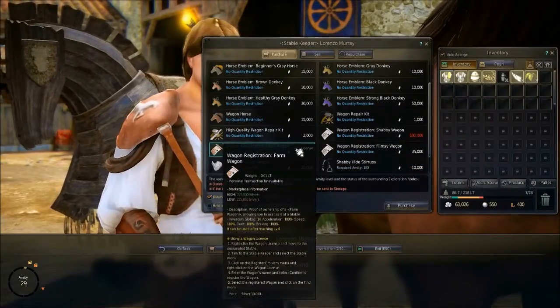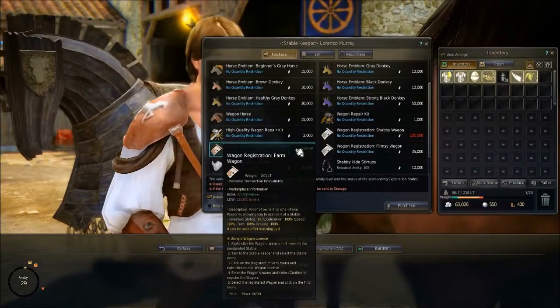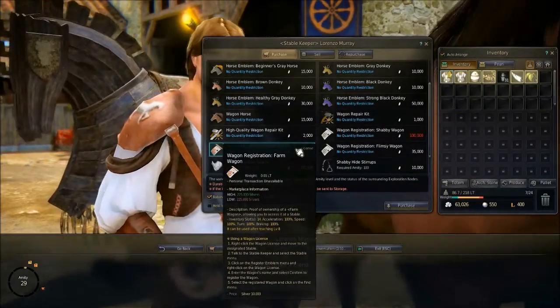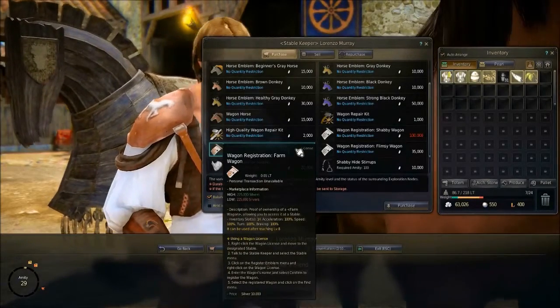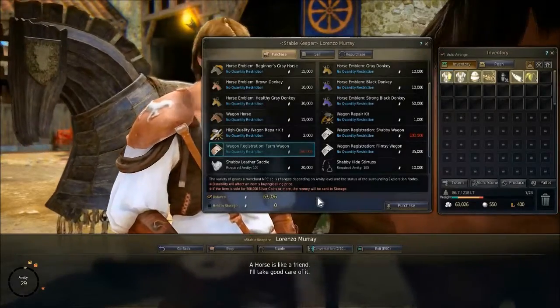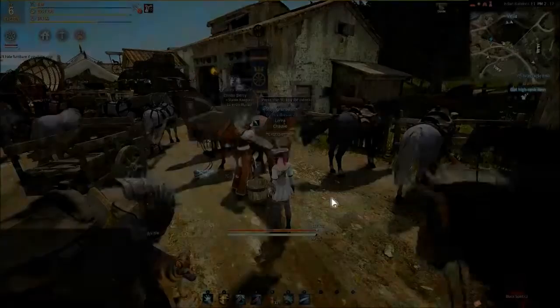This will allow you to carry 14 trade items if they don't exceed the weight limit, which is around 630. You should be able to fit all 14 slots with most starting trade items. You don't have to buy horses for this wagon since they come with stock horses, but you do have the option to attach up to two of your own horses.